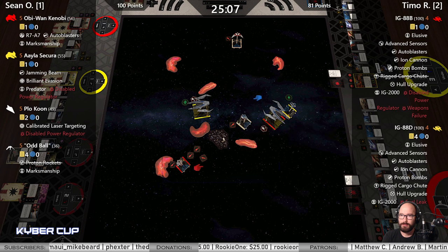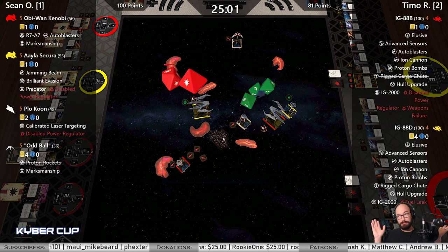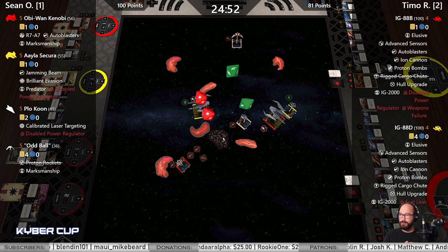Single force point — only mod here for Plo, maybe a whole bunch of blanks. Two — spend the force point, no reason to hold on to it. Two evades. Hey-oh, I'm saying there's a chance.